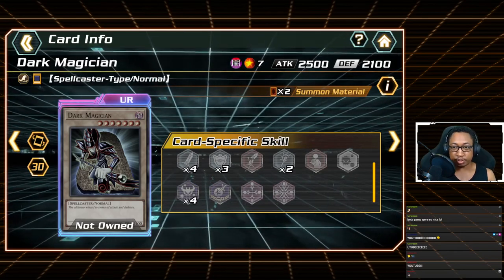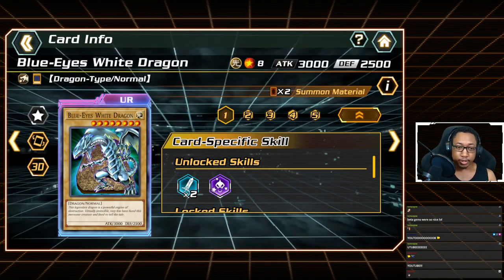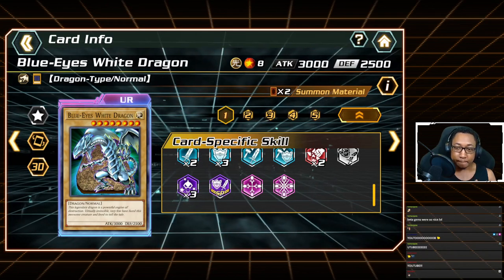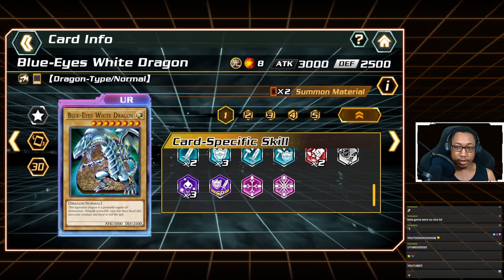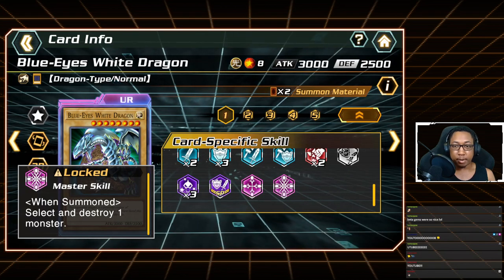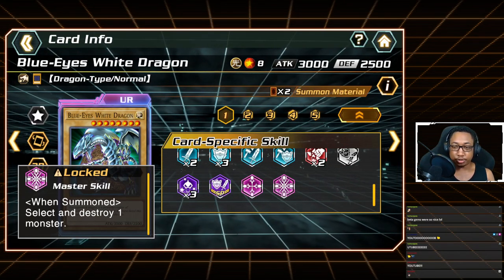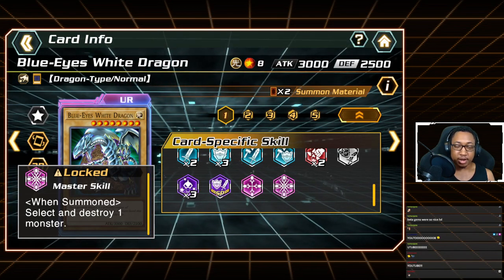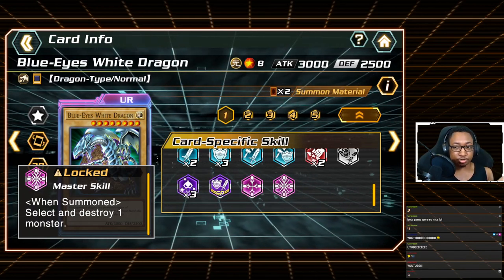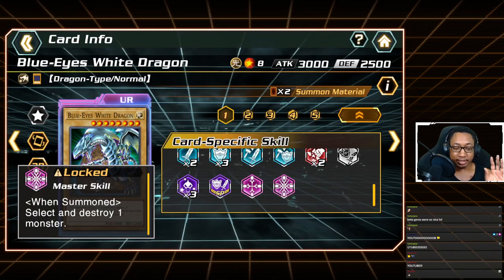The best choice by far is Blue-Eyes White Dragon. Blue-Eyes White Dragon is the best monster in Cross Duel overall. Its master skill reads: 'When summoned, select and destroy one monster' — that's any monster on the field anywhere. The only exceptions are monsters with destruction protection or if a trap card activates granting destruction protection.